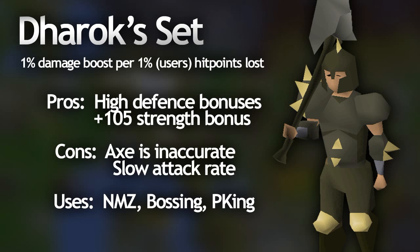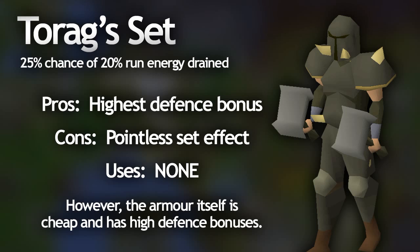Most players will use the dwarven rock cake from the Dwarven sub-quest in the Recipe for Disaster quest to lower their health to one. The next set is the Torag's set. In my opinion this set effect needs a big buff — at the moment it's pretty pointless. The armor provides a slightly higher defense bonus than the Dharok's set, but the set effect is that 1 in 4 hits will drain the opponent's run energy by 20%, which is really pointless because why would you want to lower your opponent's run energy during a melee fight? They're not going to be running anywhere, and that's why you don't really see anyone wearing the whole set.